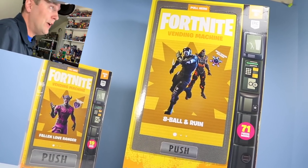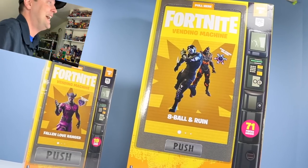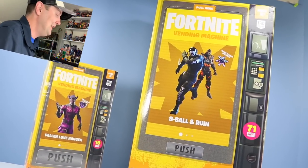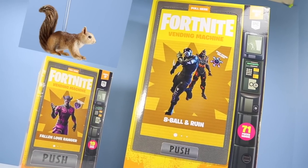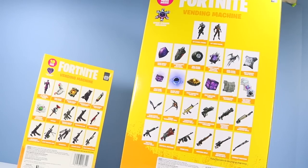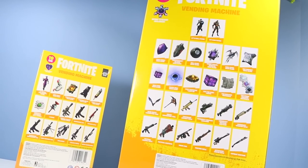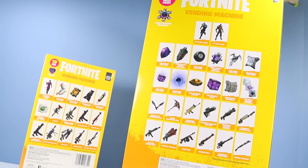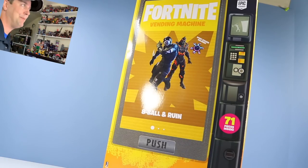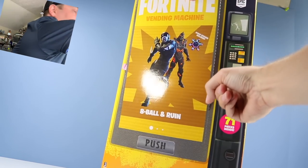There they are — the two very giant Fortnite vending machines with Eight Ball and Ruin, 71 pieces inside. This thing is enormous. Also the smaller vending machine with Fallen Love Ranger, 19 pieces inside. So much to look for on the backs of the vending machines — loaded with weapons, back bling, and other great accessories. To open it, there's an obvious pull tab on the top.